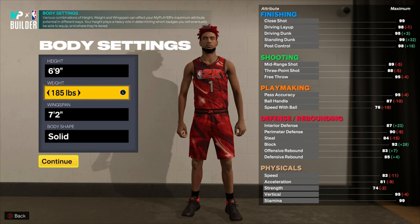Our last build was max wingspan because we wanted strength — since our driving dunk was low, we needed to bully people out of the way for wide open layups. This build is different; our driving is going to be very good. We don't need high strength, and at 6'9" adding weight just lowers speed with ball, which is more important than speed. So we want to go as low as possible to get that 76 speed with ball. Going up 2 pounds to 187 won't affect speed with ball or acceleration.